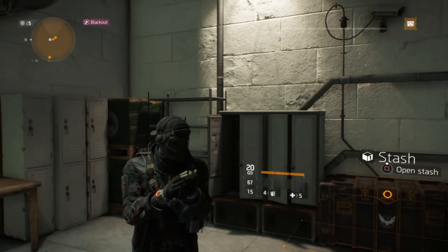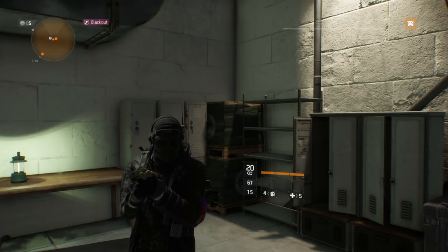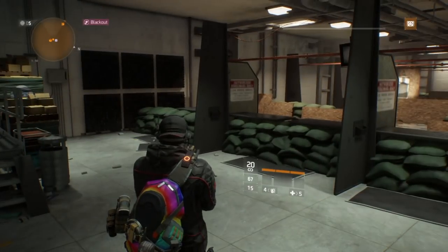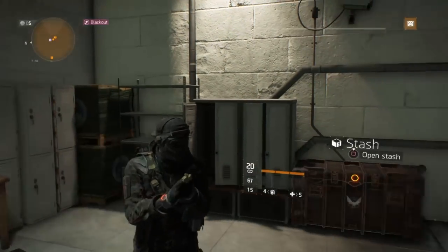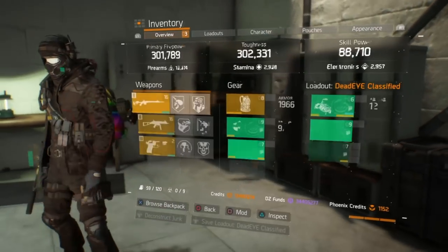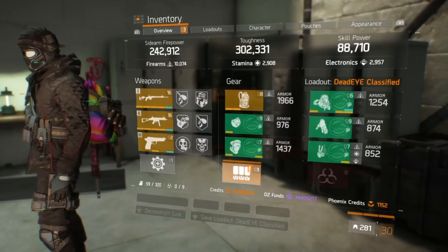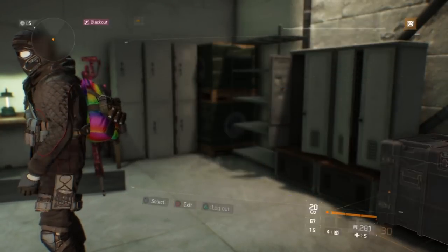Hey guys, my name is Snake. Welcome back to another build video. Not a lot of people ask me about it, but this is my opinion on one of the best ways to build Dead Eye in this game without using six-piece, because six-piece Dead Eye is a pile of poop. I made a video on this a while back but it was non-classified, so here it is classified now.